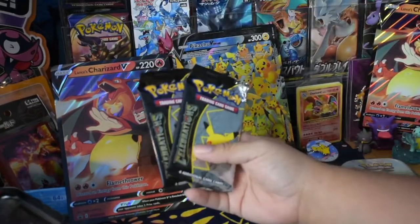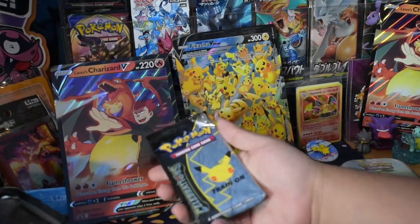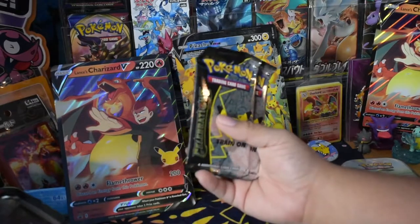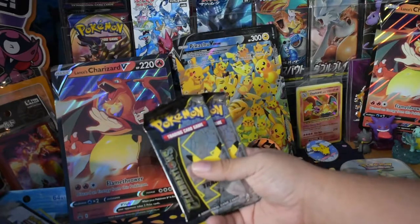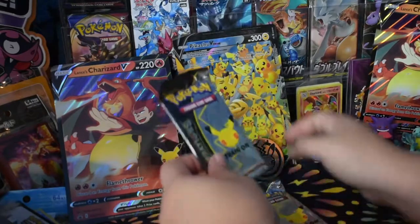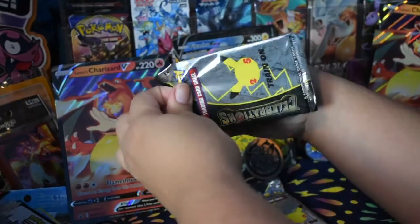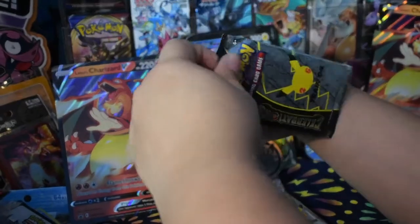As if you haven't been watching our videos, we are opening only the Celebrations packs, with our whole hunt for Charizard and stuff like that. If you haven't watched our past videos, please do — we have pulled some crazy cards. Well, by we, I mean mainly Nugget. Nugget's luck has been crazy.